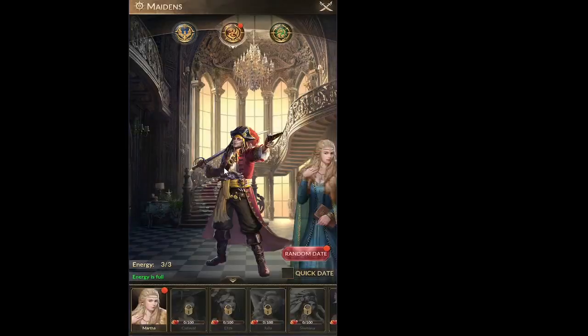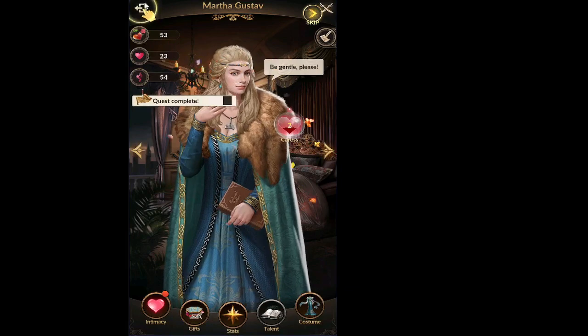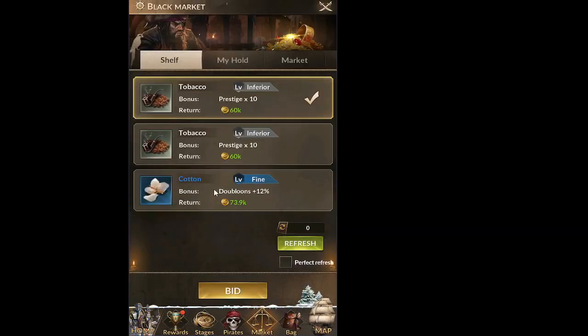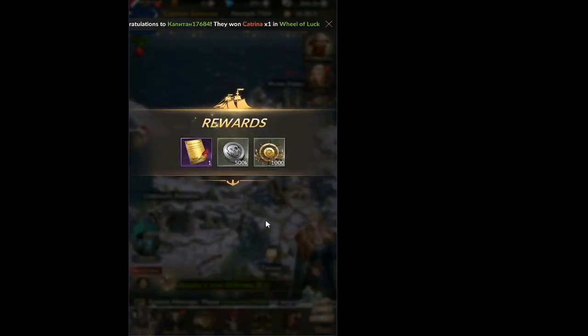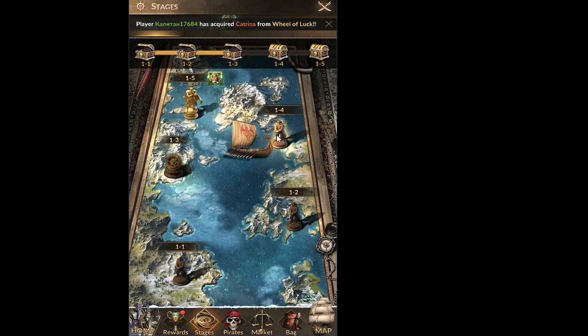Interact with Martha — click on her face and exit. Some quests are repetitive. Now bid on the market 10 times — go for the colored items like cotton, which increases doubloons by 12%. Click and hold to bid quickly. The quest completes before we run out of money. Now we're supposed to complete stage 1-4. Our pirates are at high level but we don't have enough money, so check inventory for silver hourglasses and use them.